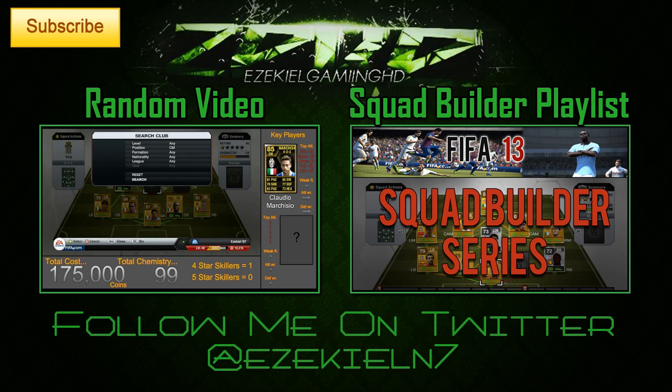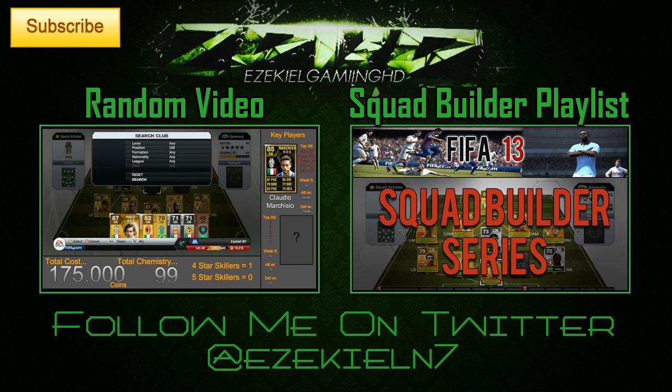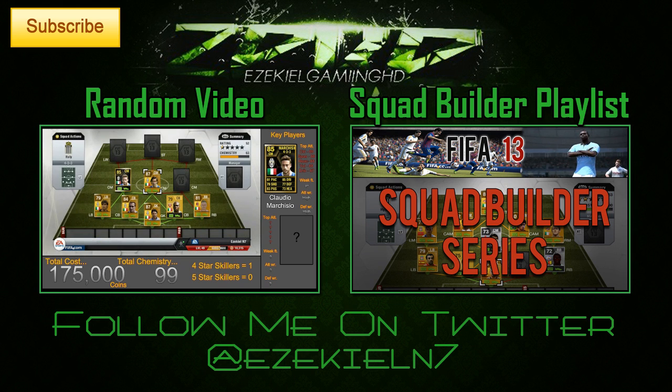Anyway, Marquisio does come out at a cost of 65,000 coins, but I think it's worth it for an inform card of his ability, because it's still very, very overpowered. Moving over to the next centre mid, we have Perlow for roughly 11,000 coins. He is the playmaker of this team and has spectacular passing stats, such as 94 short passing and 96 long passing.